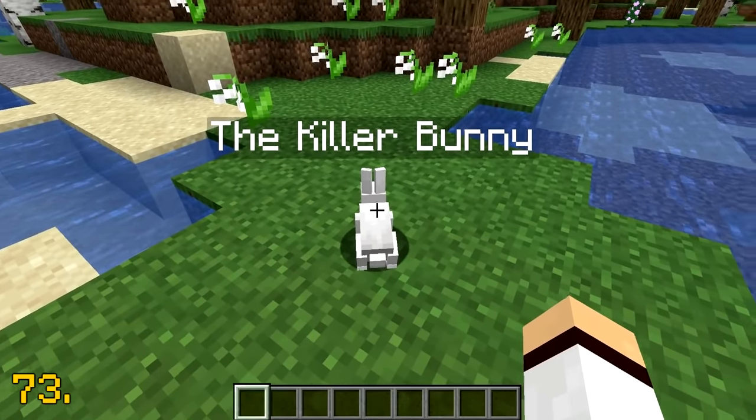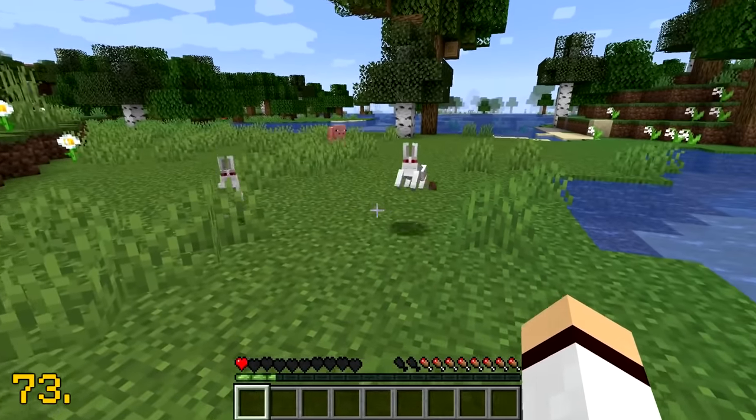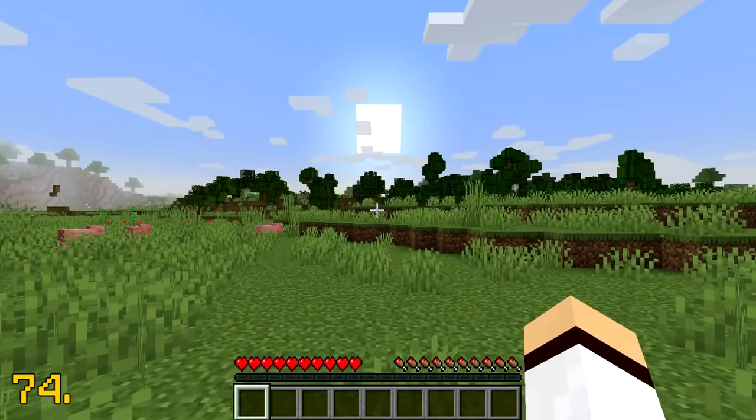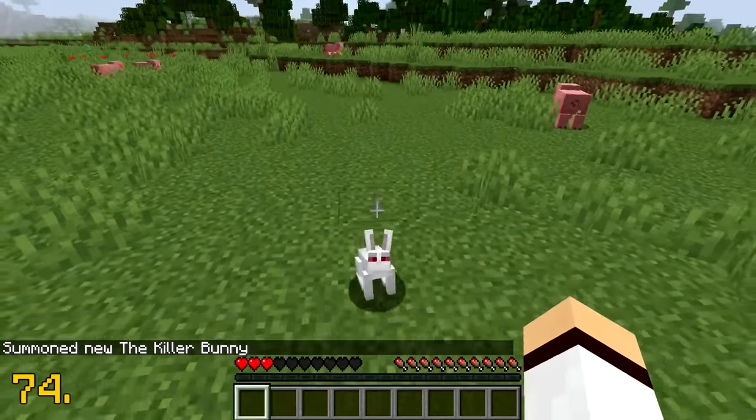When the killer bunny was first added into Minecraft, it had a 1 in 2500 chance to naturally spawn in your world. However, nowadays it's just an unused mob and you can only spawn it in using commands, which is a bit of a shame.